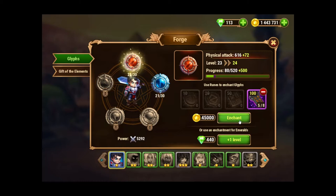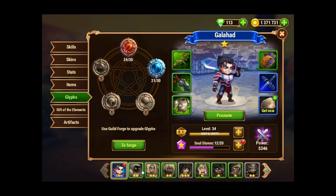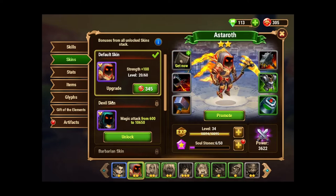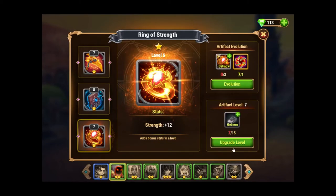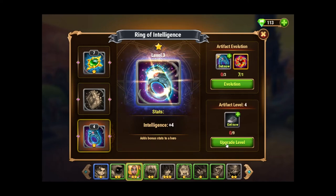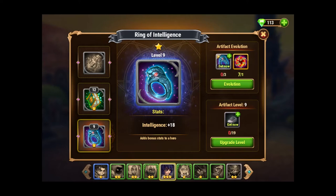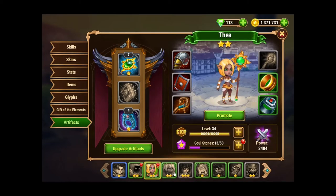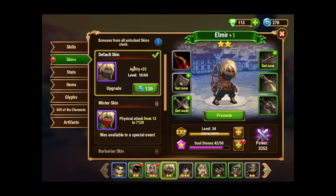You can go into the forge and super-enhance your characters using these tablet things that you can unlock. Going into artifacts, here's one of my guys — his artifact needs to be upgraded. One of the things I like about this game is that it prompts you and tells you what needs to be done. But you don't have to apply points to one character right away — sometimes I'll save all those points and apply them to another character I want to upgrade instead.